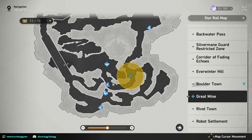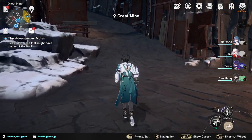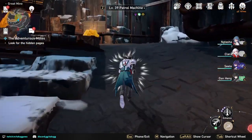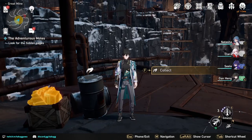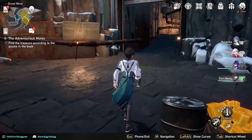After talking to Julian, we're going to turn on the navigation and teleport to the Great Mine — the waypoint in the middle. Head east and we're going to go to the quest location. We're going to go up, keep to the left, and there'll be a barrel over here. We're going to collect the paper over here.